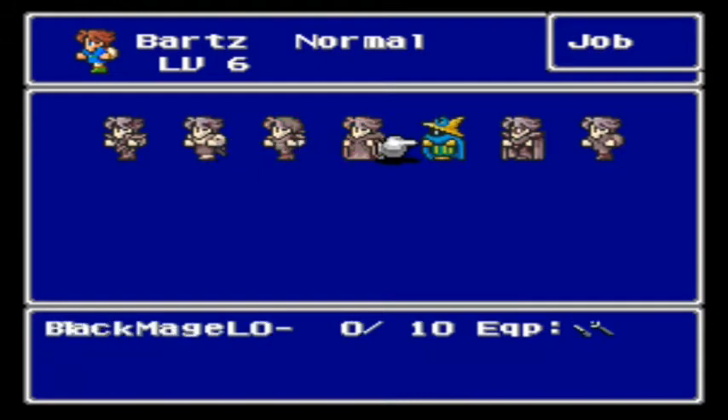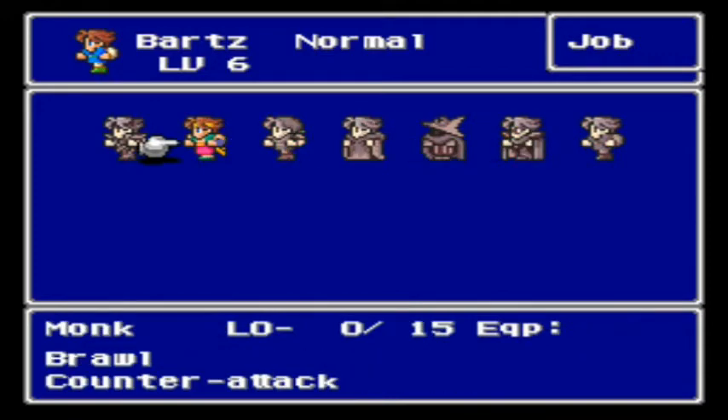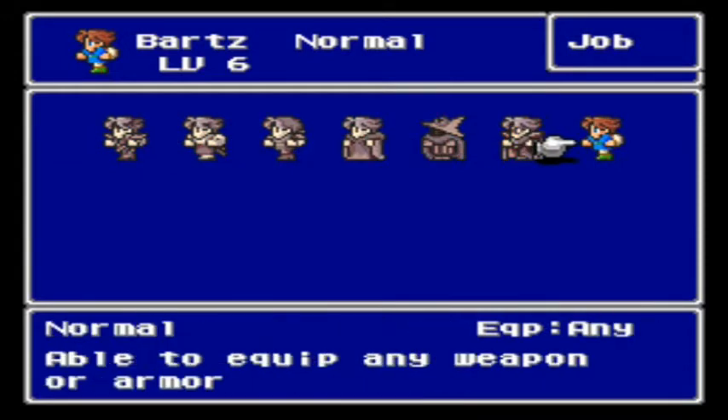White mage casts white magic, no special abilities. Black mage casts black magic. Blue mages learn the monster's attacks. And then just your bare job. Any inert or support abilities you learn — like the covering and the counter attack — go into the normal job class, or the bare or the freelancer, whatever you want to call it.